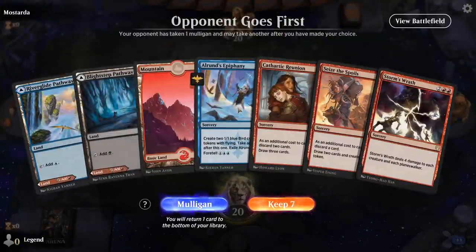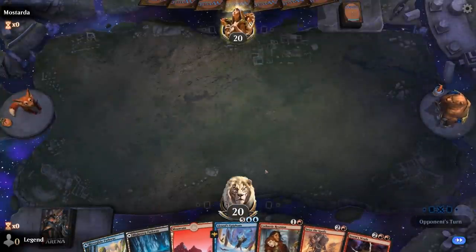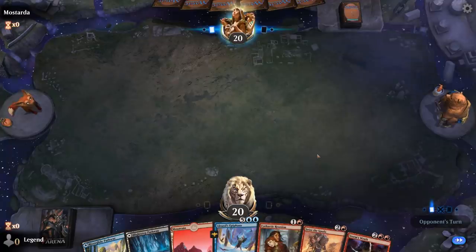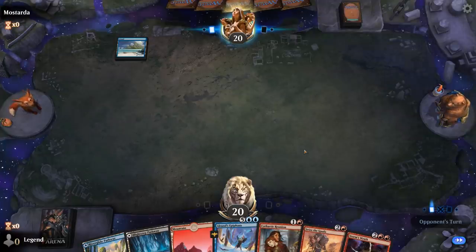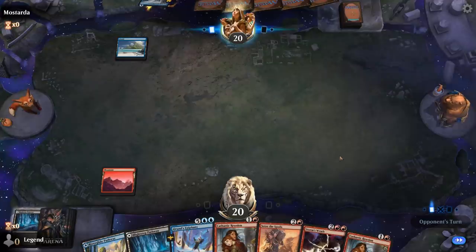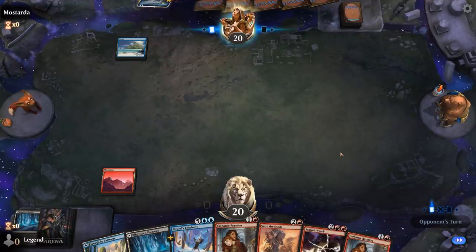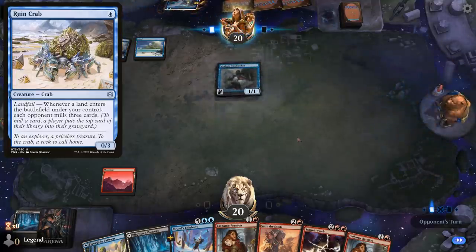We're on the draw with a hand missing a creature to reanimate and a reanimation spell, but a lot of card selection to keep digging through the deck, so it's still a reasonable hand to keep. We've got Storm's Wrath for interaction if needed. Facing a turn one Island and Secret Keeper — going to mill us — so now we just need to find a reanimation spell since our opponent will fill the graveyard for us. Probably not a matchup where we need Storm's Wrath unless to deal with a Ruined Crab.